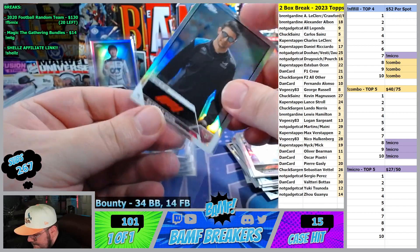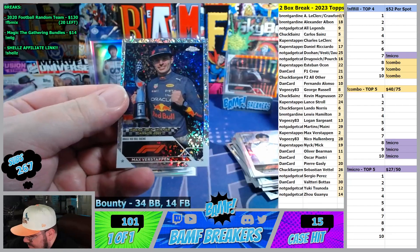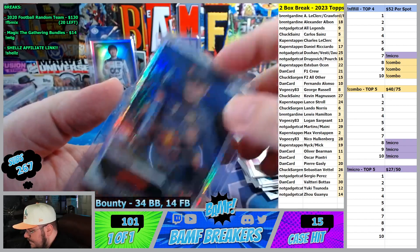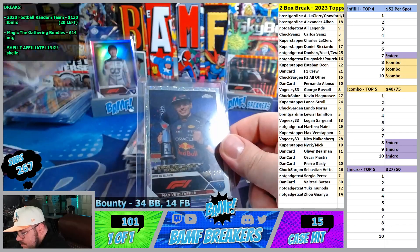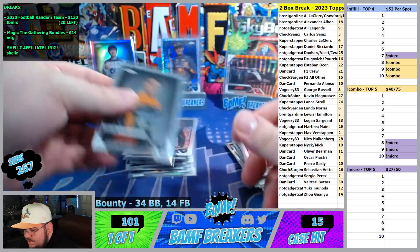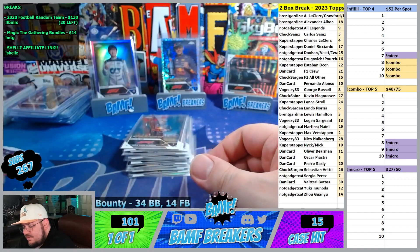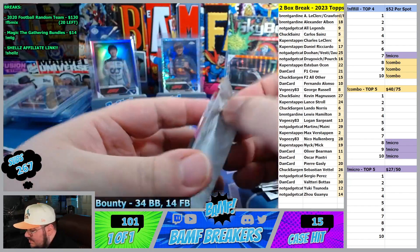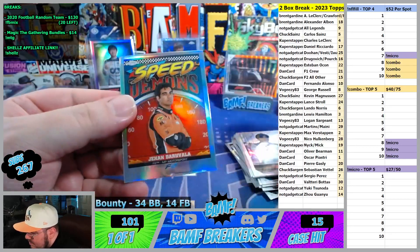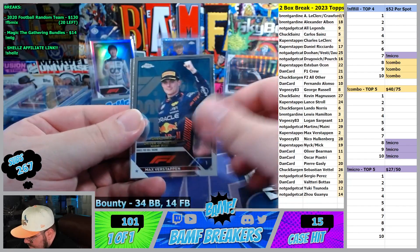Right — if we can match the auto, how crazy would that be? Esteban Ocon silver. Max, Lando portrait, and Max mini diamonds number 299. And portrait. We got two packs left — hopefully an auto, hopefully a case hit. Big pull coming up — see what we got. Vesti, Darubula Speed Demons.